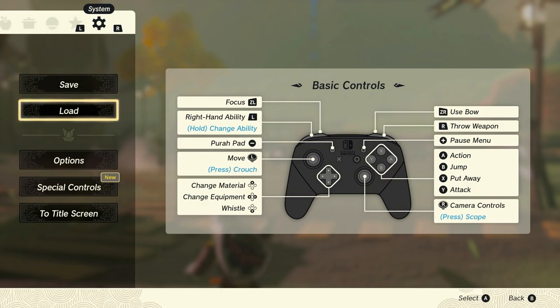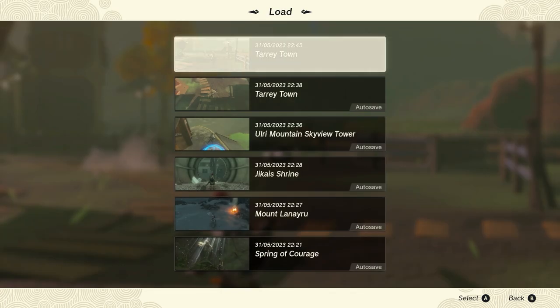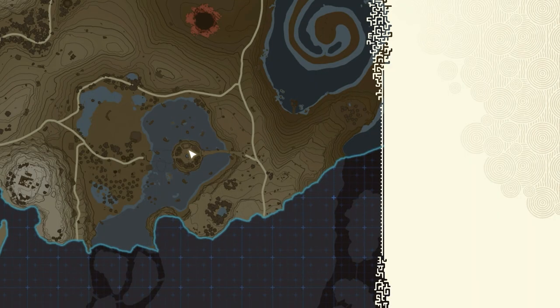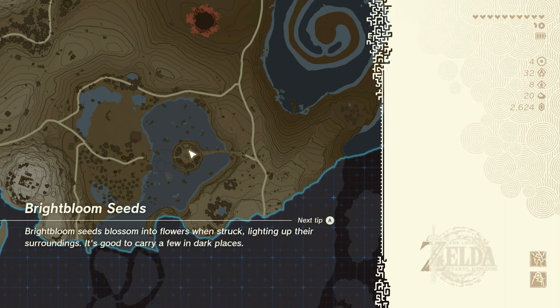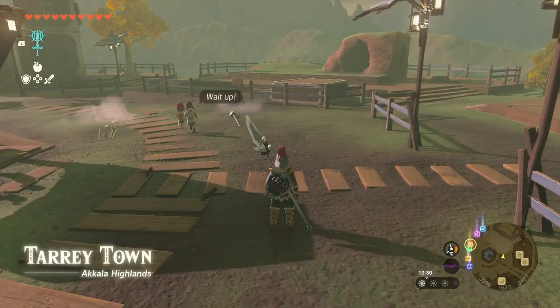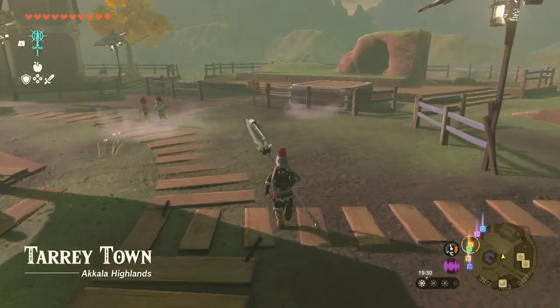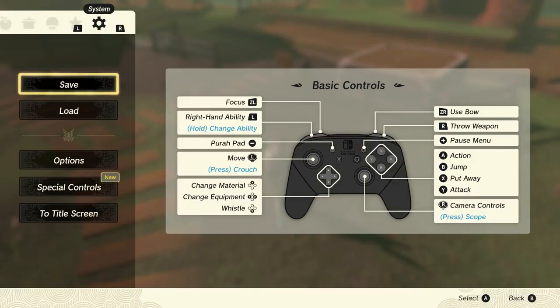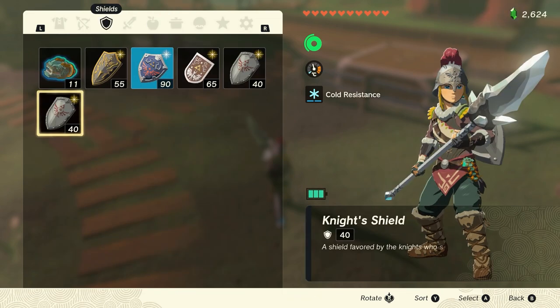Now load the game from the save you just made. When the game is loaded — it takes a little time — you can see I still have the diamond weapon on my back, but there is another diamond spear laying on the ground, so we basically duplicated the spear and the diamond.